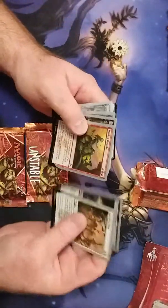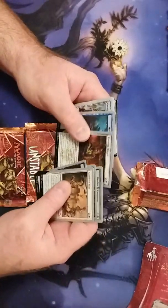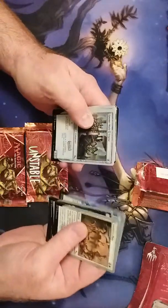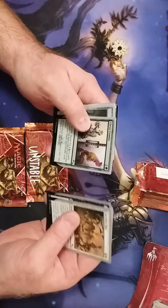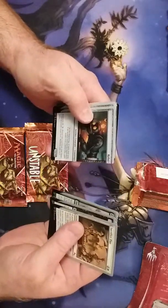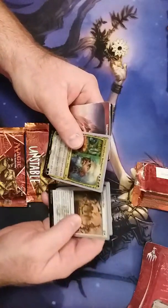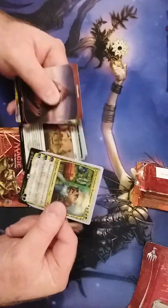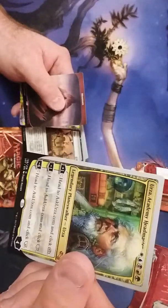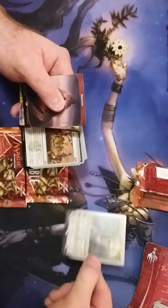All of them show goblins on the front and all of them come with a foil. Later tonight I'll be opening up an entire box of Unstable, which there's been known to have god packs — or god boxes — where all the lands are foil. We got a planeswalker, the only planeswalker of the set — Urza's Academy Headmaster. Got that one.